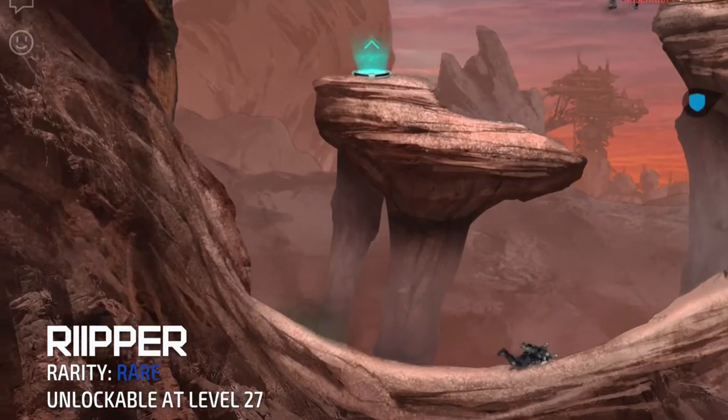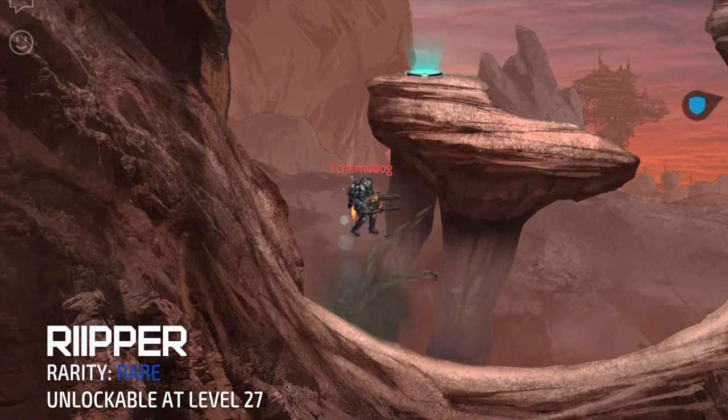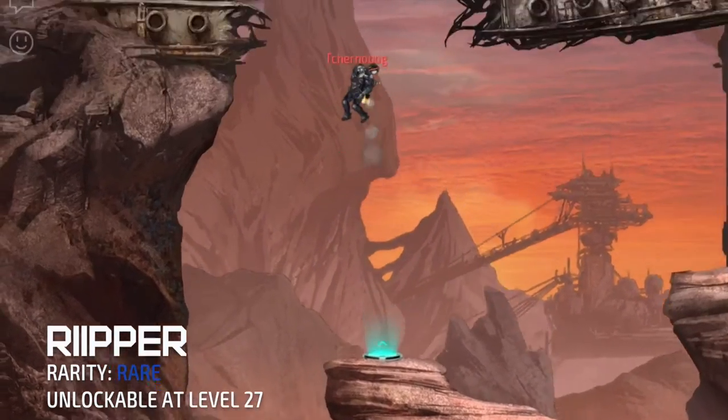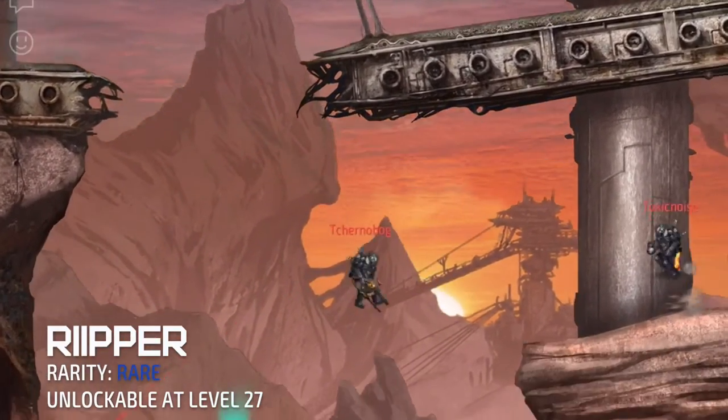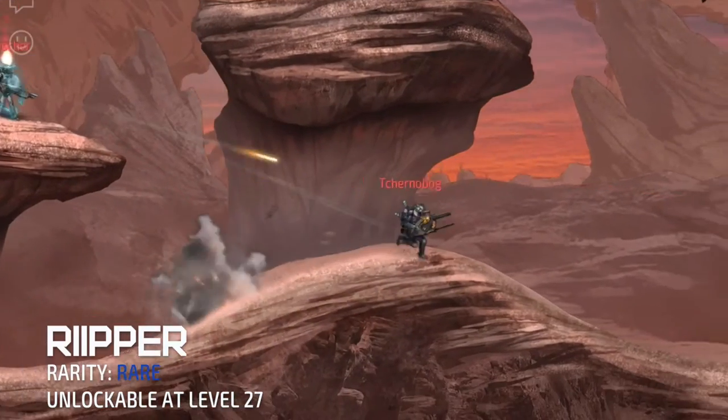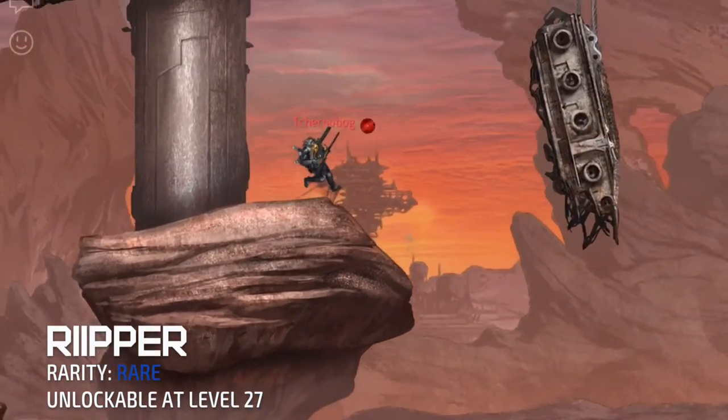The Ripper's firing arc can act as a sibling counterpart to the Badger, which also launches projectiles in a similar fashion. But unlike the Badger that fires in a slow, curved arc pattern, the exploding blades launch farther with a slightly curved arc in their flight pattern.